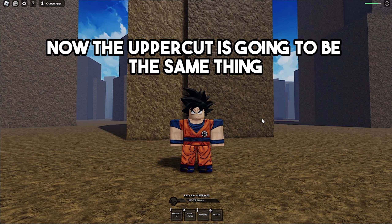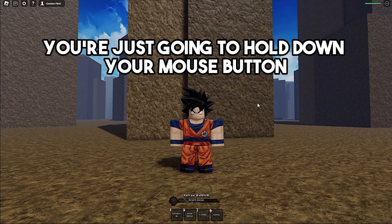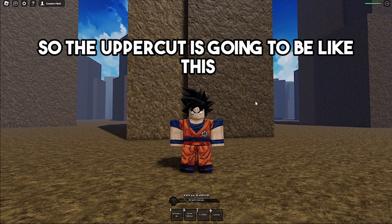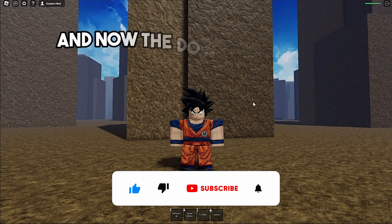The uppercut works the same as in other Battlegrounds games. You hold down your mouse button or punch button on mobile, and also hold the jump button or spacebar on PC. So the uppercut goes like this.